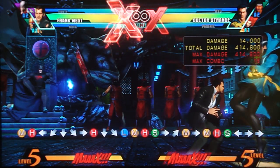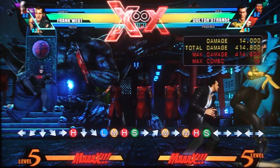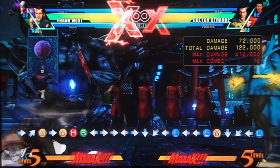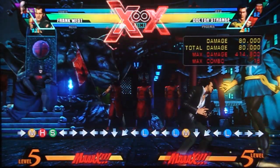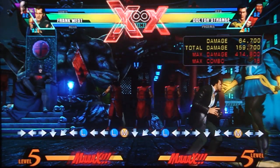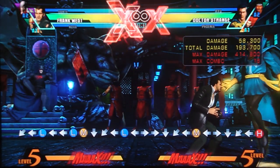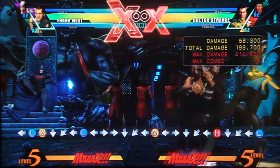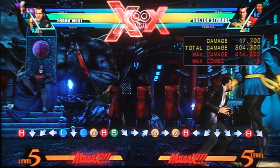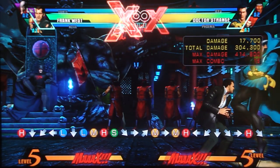Now his quarter circle back moves — his zombie throws. These are what you should use to end block strings, because all of his normals are unsafe. However, his zombie throws are very safe on block and have a lot of range — you can hit full screen with them. They're all pretty much the same: light is fast but fewer hits, medium is a little slower but more damage, heavy is very slow but lots of hits. Most importantly, you can follow every single one of them up for a full combo, so there's really no reason not to use them.